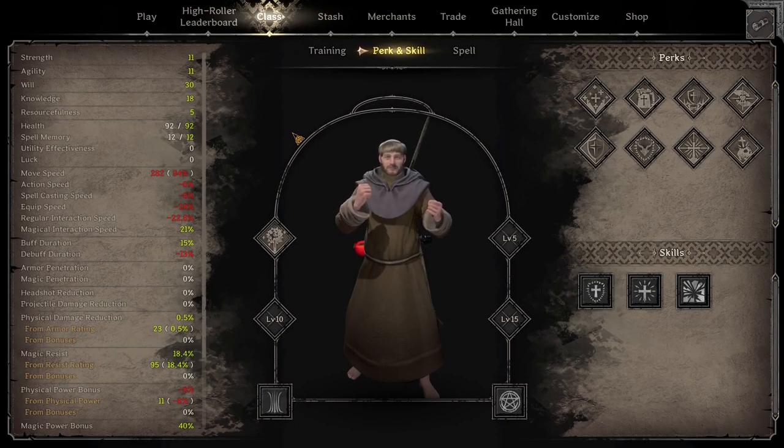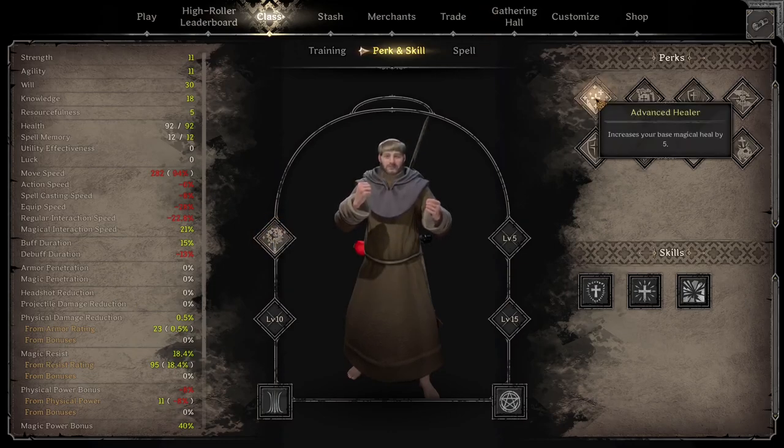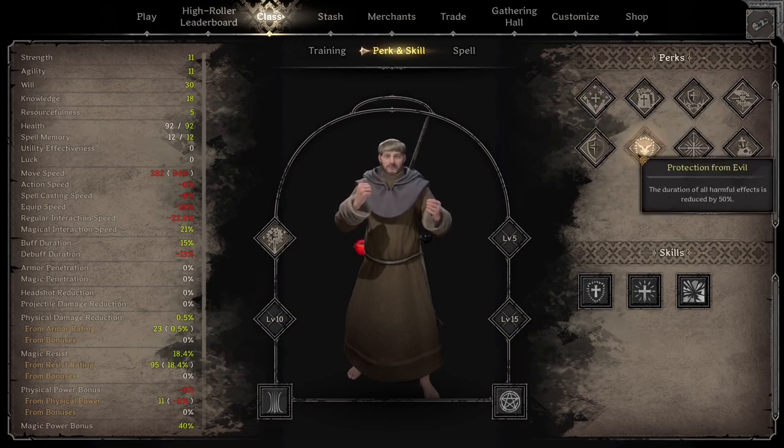Before you even go into your dungeon you need to do two things. One, go to your perk and skill — I highly recommend getting the blunt weapon mastery. Ten damage is huge and you're going to be using blunt weapons throughout your playthrough. At level five you're going to want to get Advanced Healer, which is going to increase your base magic healing by five. That's a really big number and I would 100% recommend getting this first.